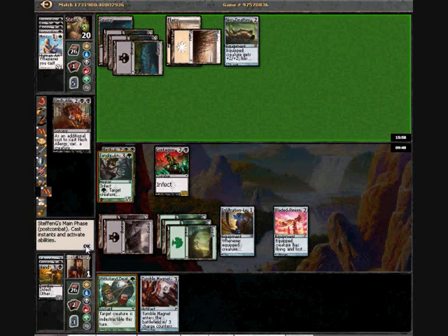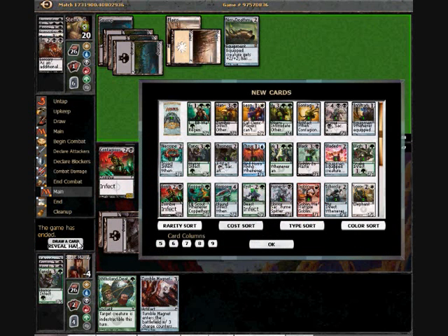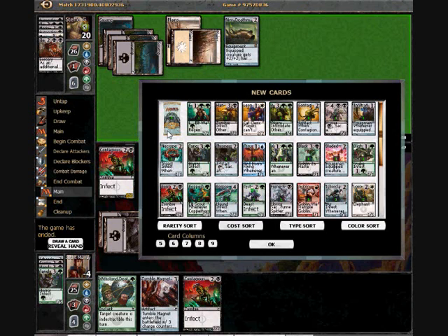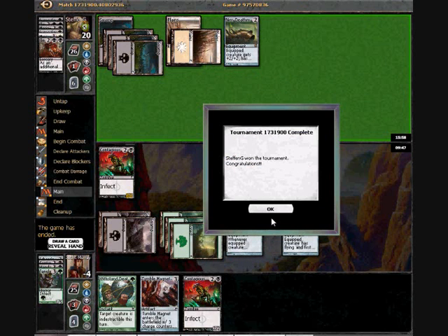There's nothing I could have done to survive there — if I'd blocked the Myrsmith, that would have died and so would contagious nim, and so would the Hand, and so would his other guy, and then I just get finished off either way. The double flesh allergy gets me again, just as it did at the recent GP — except that time it was sacrificing Perilous Myr. Well, I obviously failed to win this one. I definitely feel like I did not play very well in that last match. I'd like people to point out exactly where I was going wrong — more perspectives are always welcome, so use that comments box. I'll hopefully come back and win the next one.